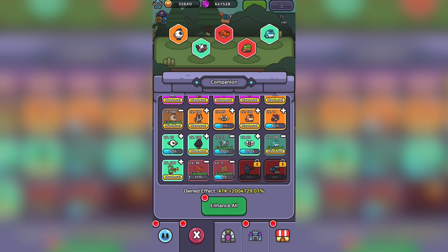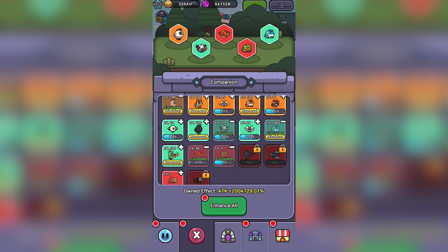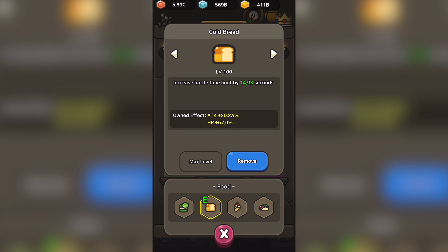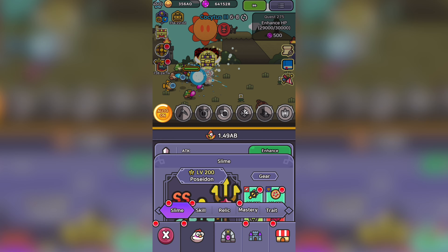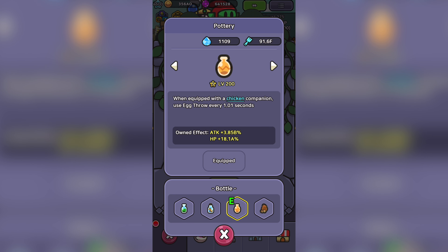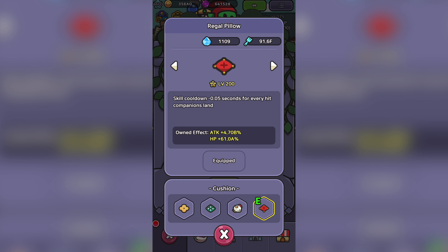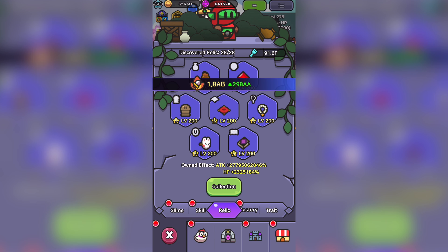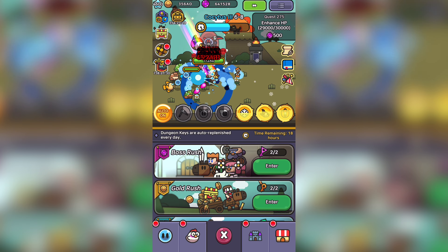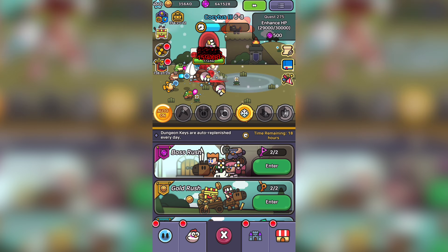I'm going to adjust our build accordingly, putting on our Frog and Fish companions alongside modifications to our treasures and relics. We're also going to do the Lotus Macaroon swap with Gold Bread during the Sage Boss fight. If things haven't been patched, you're actually able to get the time boost from Gold Bread, and once you jump into a Sage Boss battle, you can quickly swap it out with Lotus Macaroon so you get the effect from both treasures applying. Now let's jump into the Sage Boss battle and quickly swap out our treasures for that damage boost.